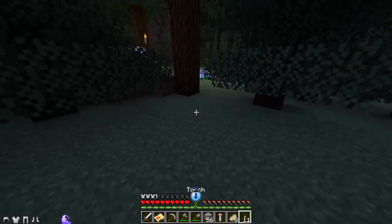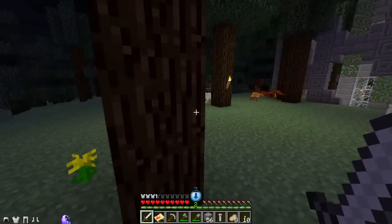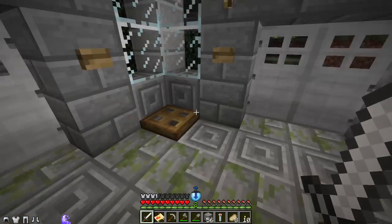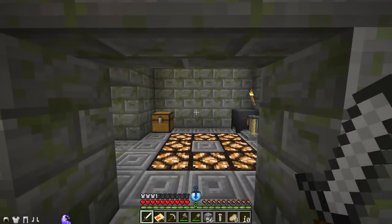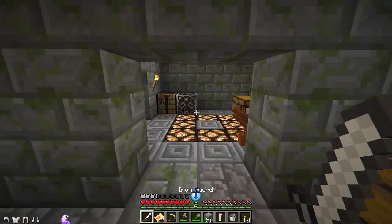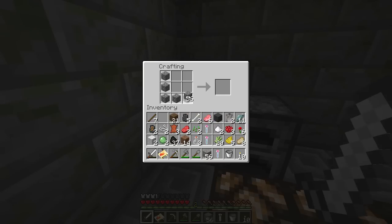Let's get this iron cooked up. I should put my torches around my dark forest. Made it. I have a cauldron — forgot about that. Great, save on iron. So let's get the iron all cooking up over here. I only have one stove, so I'm going to make three more stoves.